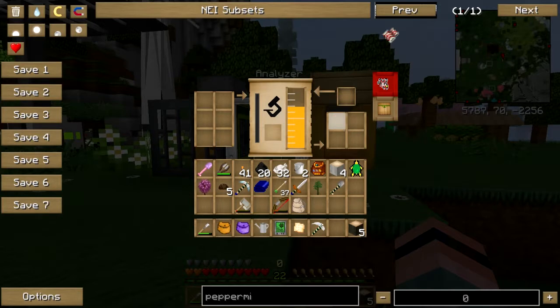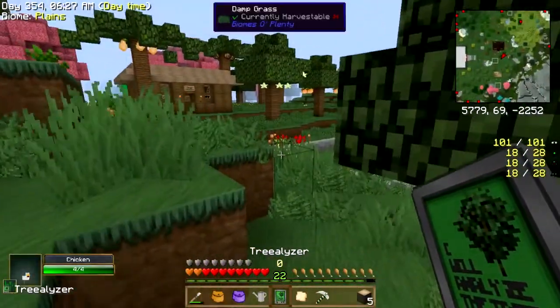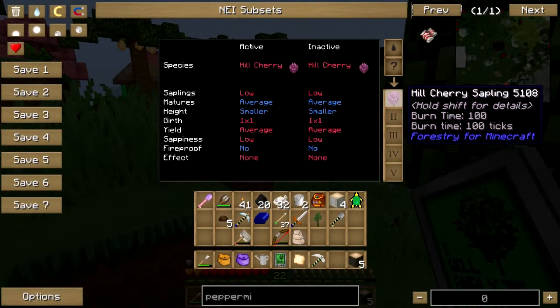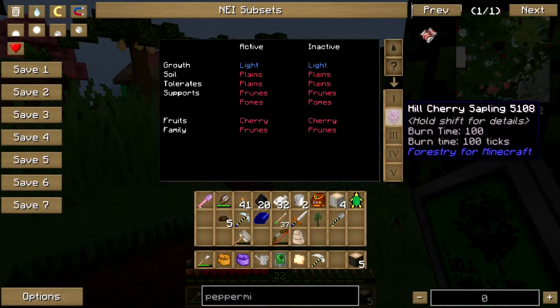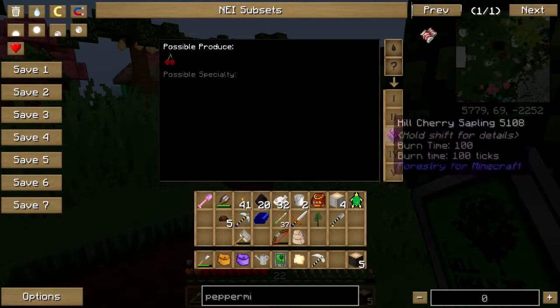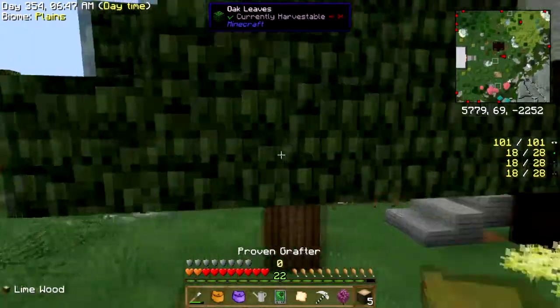We're finally getting fruit that's not an apple! Oh yeah! Fruit — cherries! Let's throw it in the tree analyzer here just to get a detailed look. Hill cherry sapling. Fruits: cherry family — prunes, cherries, forestry cherries. Yeah!